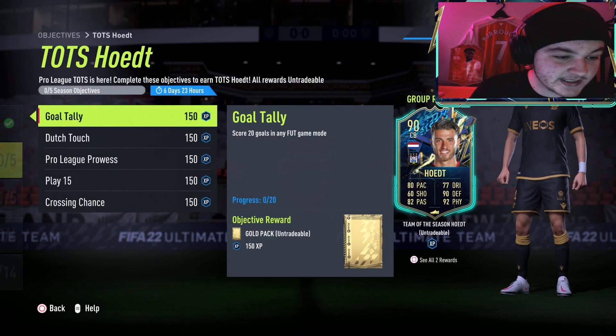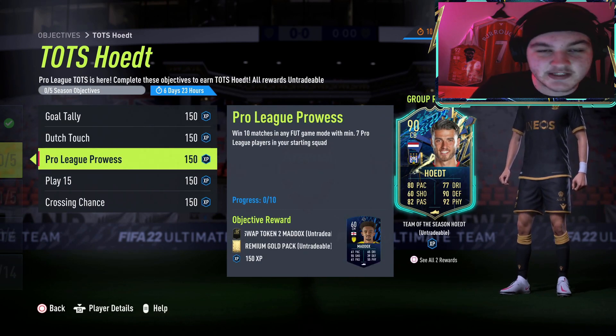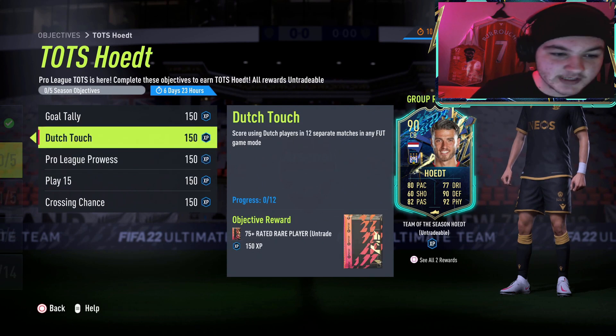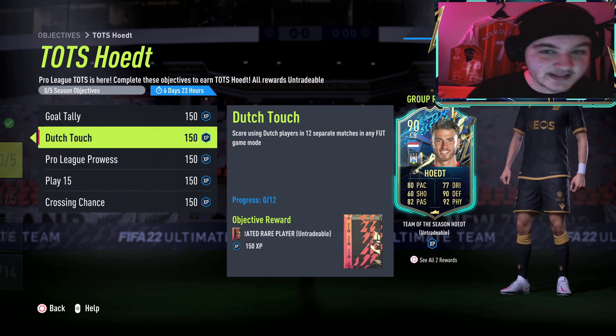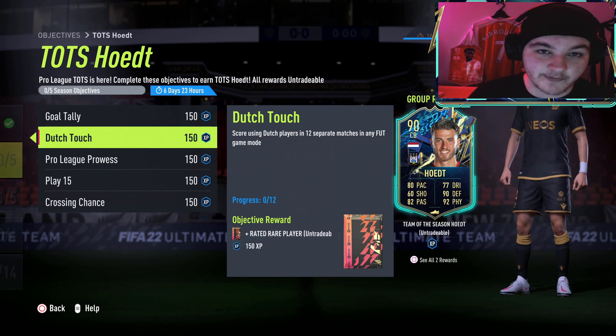The beauty with this objective is you're going to want to build basically a team with 7 Belgian league players, get a couple of Dutch players up front, and since it is in any FUT game mode, the beauty of this objective is you can do it with a friend.